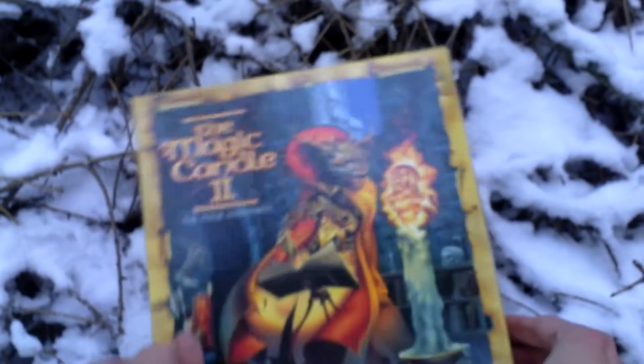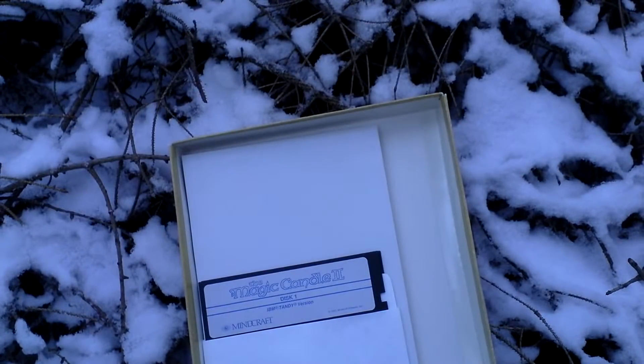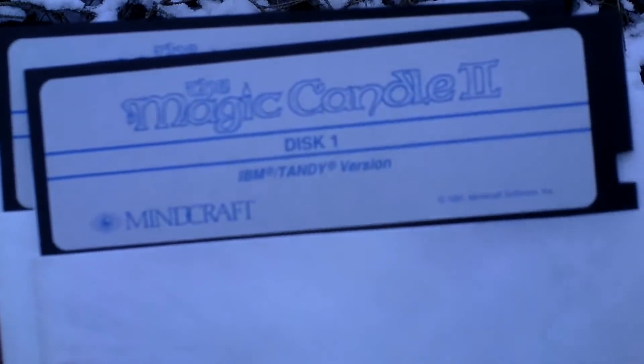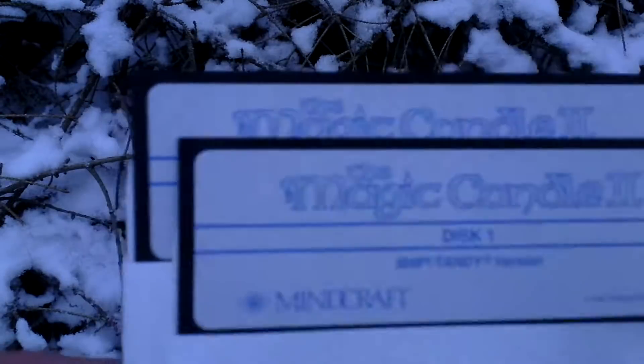Now I'll open the box and let's see what's inside. First of all, there is the game of course. It comes on 5.25-inch discs. There are two: Disc 1 and Disc 2.